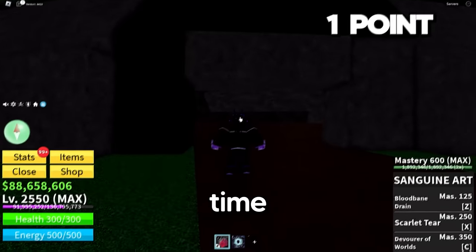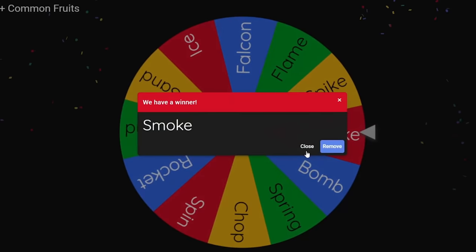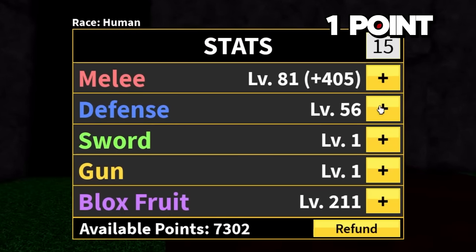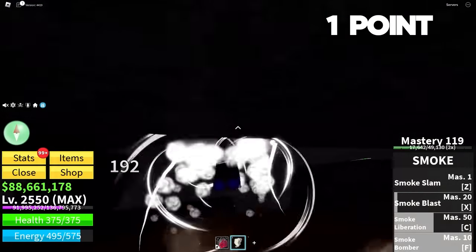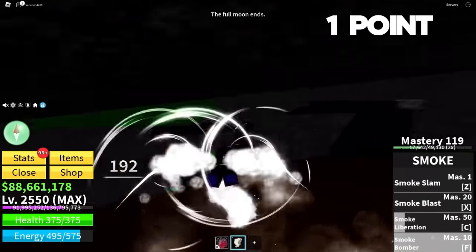Mob Leader time. Let's spin our random fruit — we get Smoke. I swear I fight this dude with smoke all the time. We get another 30 stats; I'll put 15 into defense and 15 into melee. I want to be very tanky because if I die, I don't want to restart any of these seas. Mr. Mob Leader, I hope you're ready to get clamped. We're doing good damage — I'm just going to stay in the air, hit the smoke bomber, and there's nothing he can do. He's got no range, no projectiles, nothing. How are you a Mob Leader and you don't have a gun? Step up your game.